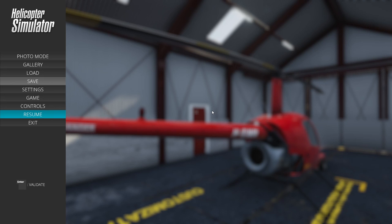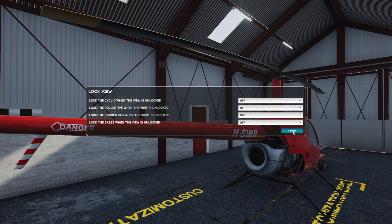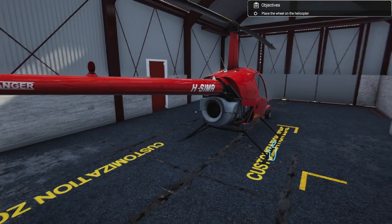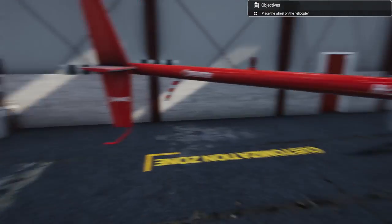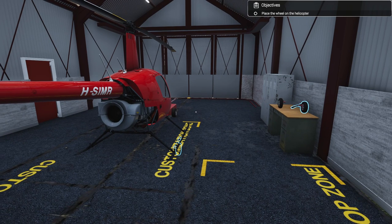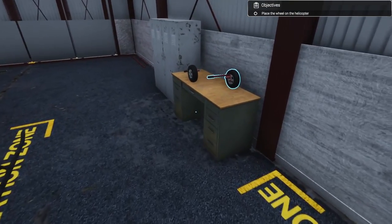I've had a bit of a go of this. I needed to set up my controllers - I've set up my X52 to fly this, using the twist on the X52 for rudder pedals. The controls are very, very touchy, so we'll see how we go.